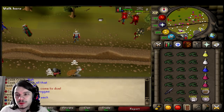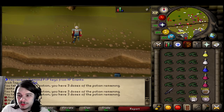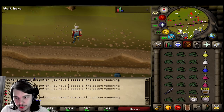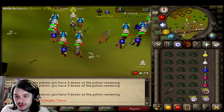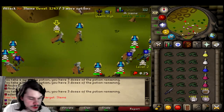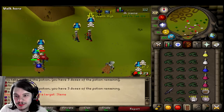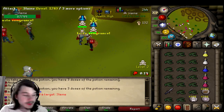Another thing that's pretty cool is they have a bounty hunter. The only thing I will be protecting is my AGS, of course. So let's put protect item on, venge up, and wait for a target. Alright, we found our first target, so hopefully we can get them.